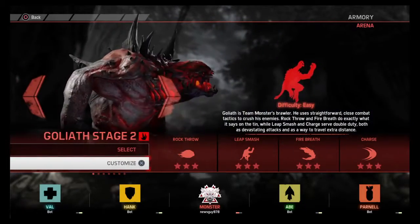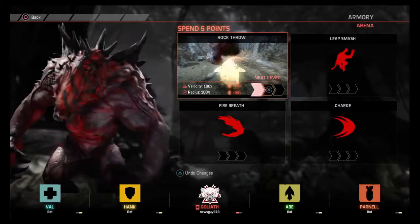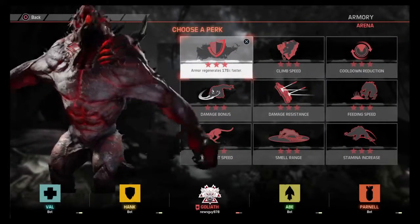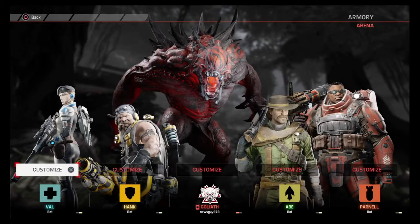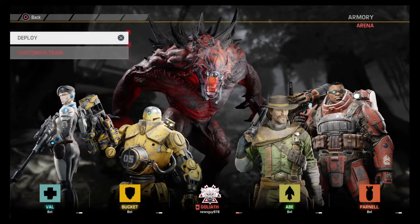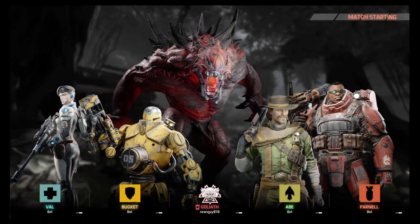Alright, let's be the Savage Goliath. We'll use two rock throw, two fire breath, and two leap smash. Let's take a damage bonus and deploy.